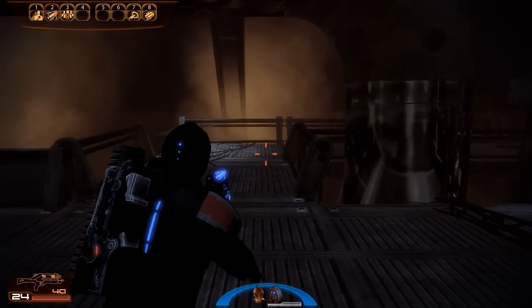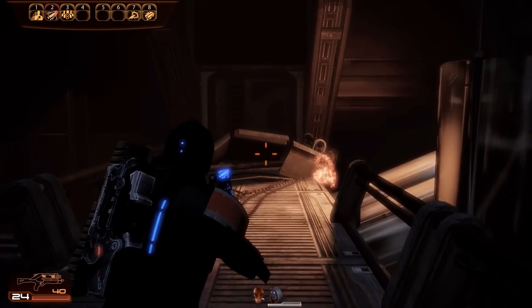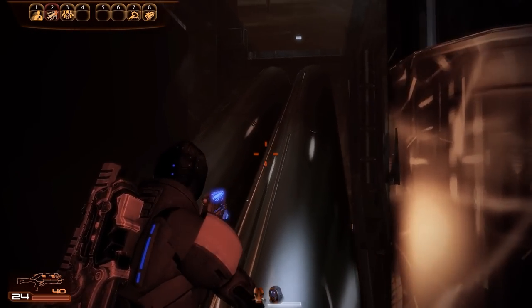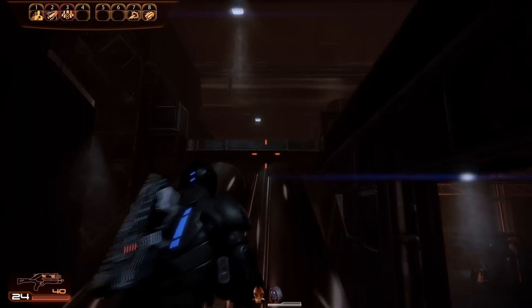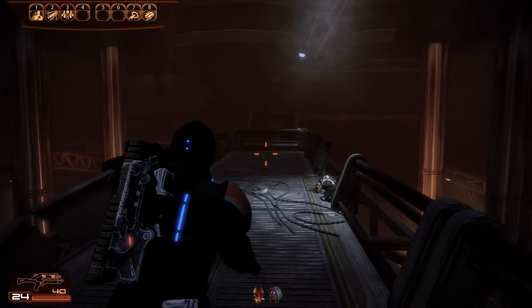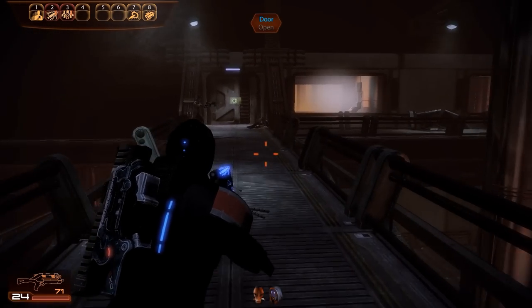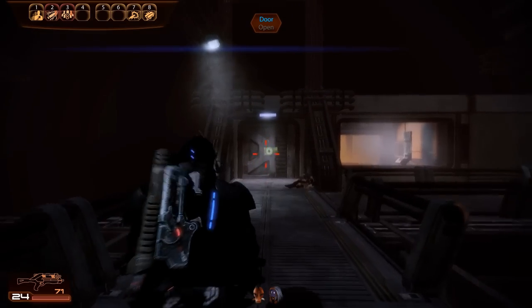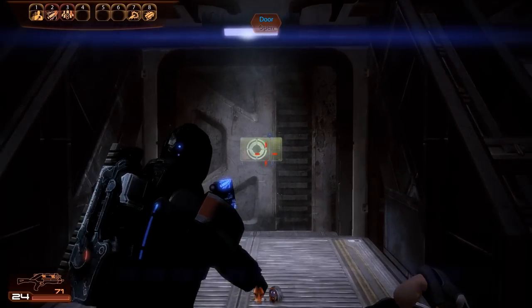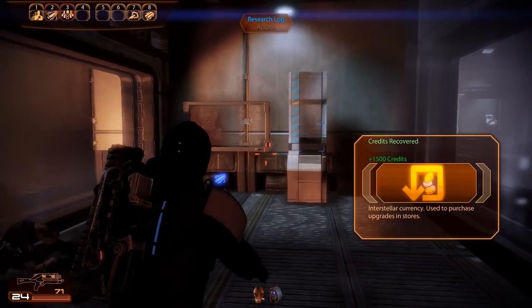Once all enemies are down, we can collect what little ammunition we can find and then move up the pipes and onto the walkway above. To the right there is one more drop of ammunition, and since we're not quite finished with this mission it's best to collect it. Afterwards we can investigate the room ahead, grab a few credits from the wall safe, and obtain additional information.